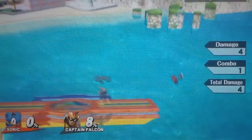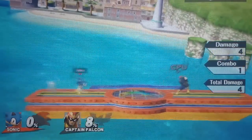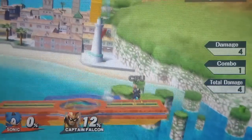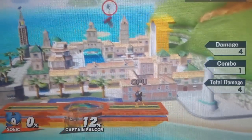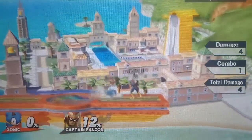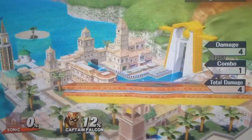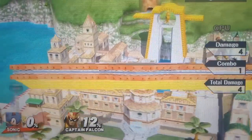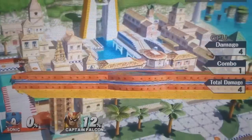Sonic's up B is a very boring move, but it is a very good recovery. It's not very good horizontally, but you can use side B to kind of help with this. Most of the time you'll just go for the up B and hope that you live. It will shoot you way up into the sky, similarly to Mega Man, so most of the time you will be able to live. This pretty much is only useful for getting back on the stage. You could maybe use it as a projectile since it hits below you, but really just use this to get back on the stage.